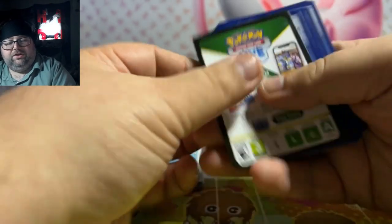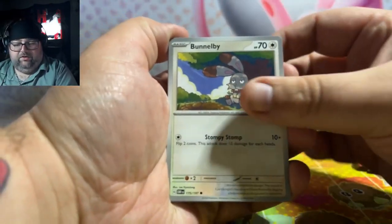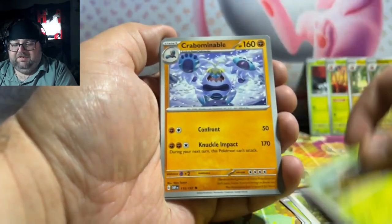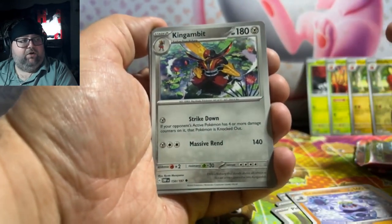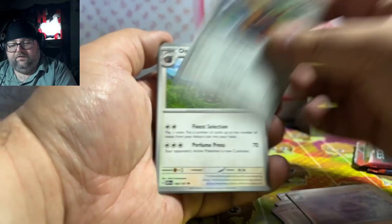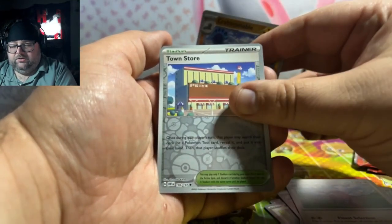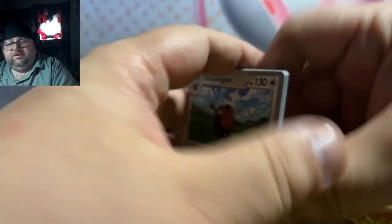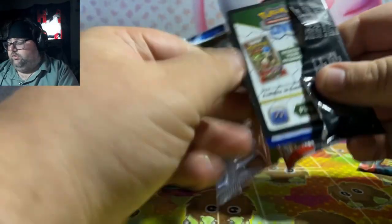If y'all want a chance to win a Greninja, make sure you exclamation point giveaway. Pidgey, Combi, Abominable. Oh, one of my favorite artworks from this set — this thing is stunning. I love King Gamut so much. Townstore. And Entei. I was over here praising your whatever — I need y'all to step it up.